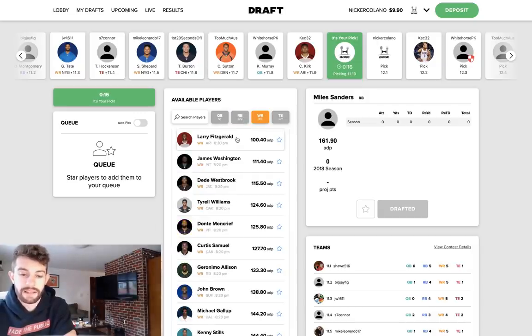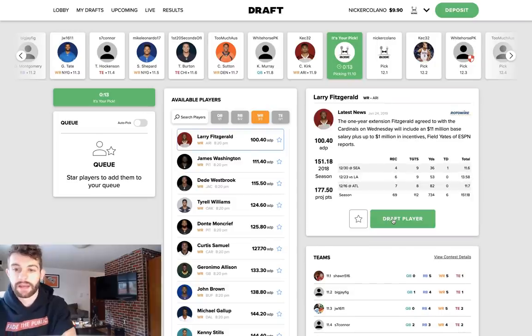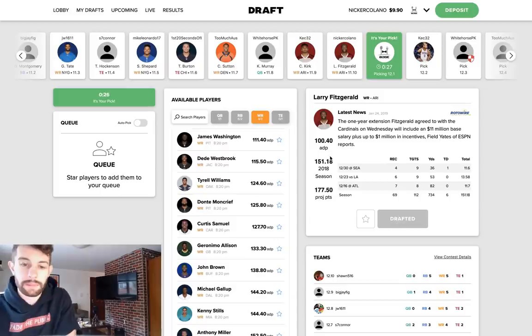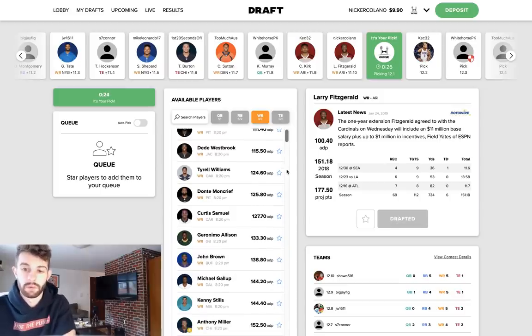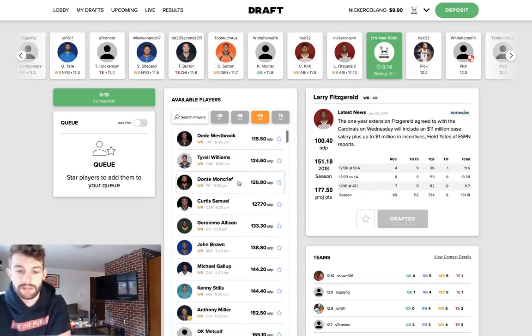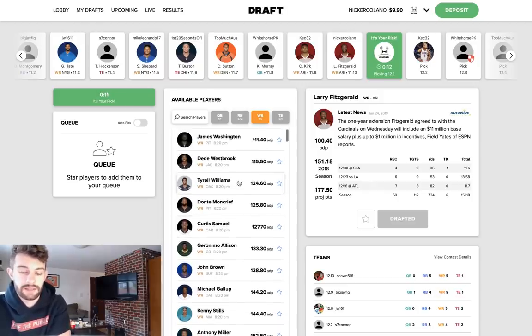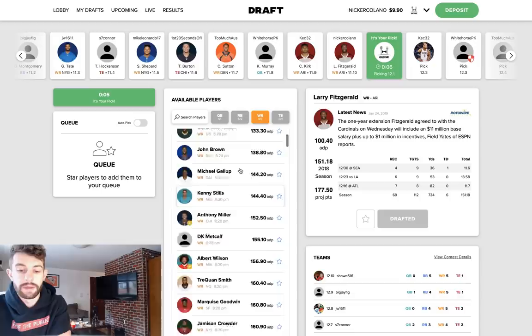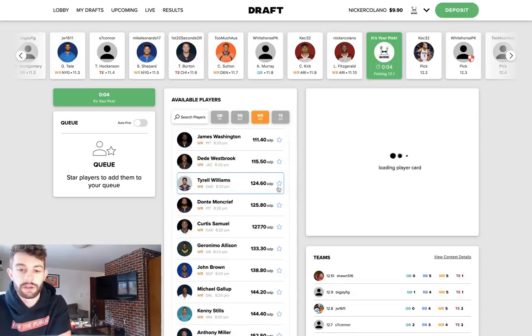I want to take more running backs right now. I like Larry Fitz a lot this year — it might be to my detriment but I really like him. With Kyler Murray likely coming in, Fitz is going to have a big bounce back and I think Fitz will finish inside the top 30 wide receivers in fantasy this year. I like Terrell Williams a lot in best ball — I don't like him that much as a player and I don't love the Derek Carr connection, but I think Terrell Williams is going to catch a lot of deep passes there. I don't hate Moncreif either. These are boomer-bust guys and those are the guys you want to grab in best ball because you just need one good week out of them.